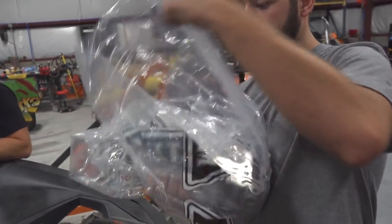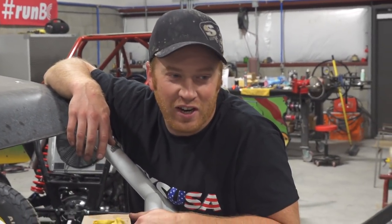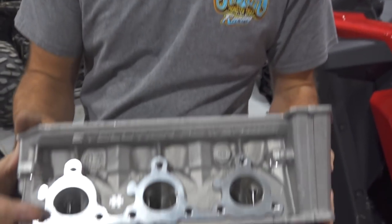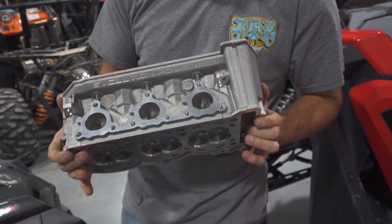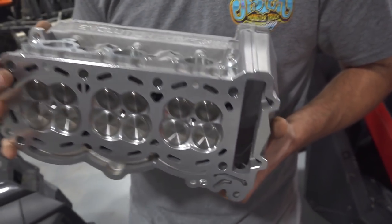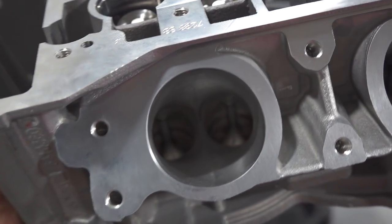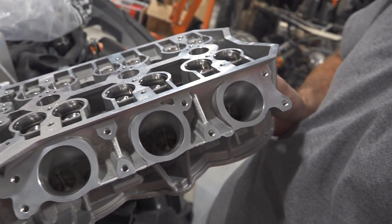Next up, we've got a cylinder head — shiny! This is their Stage 2 ported head. It's got two-millimeter bigger valves than stock — plus twos on the intake and plus ones on the exhaust — all CNC-ported. Look at the intake pocket: it's all done up and polished real nice. The valves are beautiful. All the flow — you're gonna move some air. This is something they do on their super high-horsepower builds.